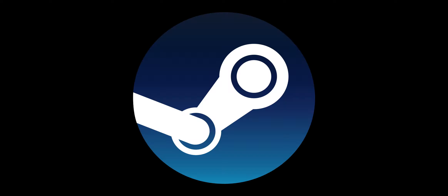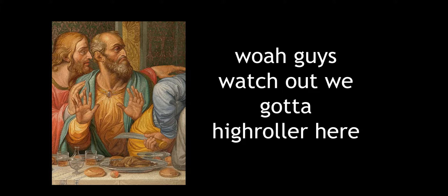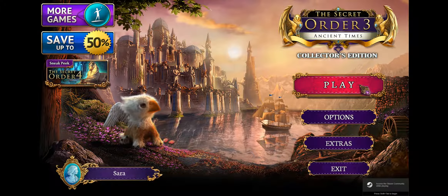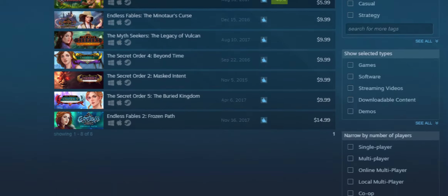I bought a random Steam key for like two bucks with the intention of reviewing whatever I was given. This time I got The Secret Order 3: Ancient Times. The game was developed by Sunward Games, who are responsible for a big old slew of hidden object games, like the Secret Order series.